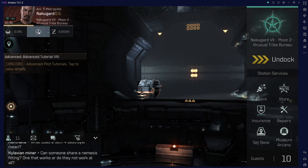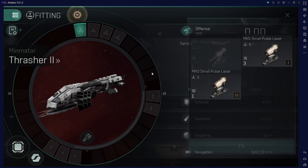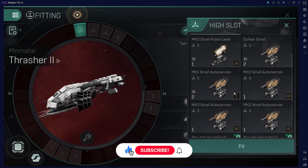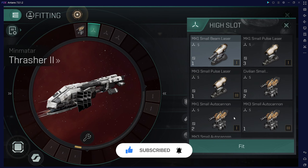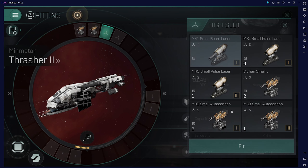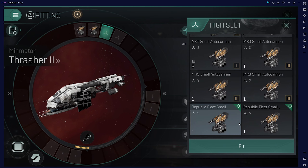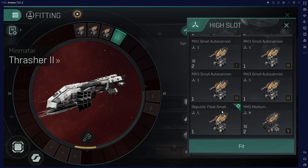So fittings for Thrasher 2. Higher up we go with faction small autocannons. Since we are tanking at close range and most of the PvE Anons don't have webs or scram — and even if they have one or two, you can split them.